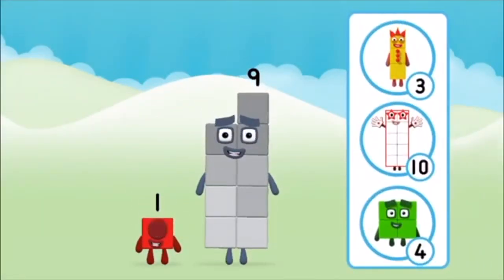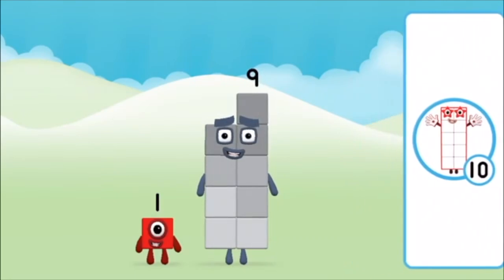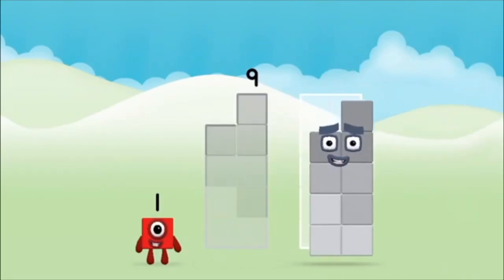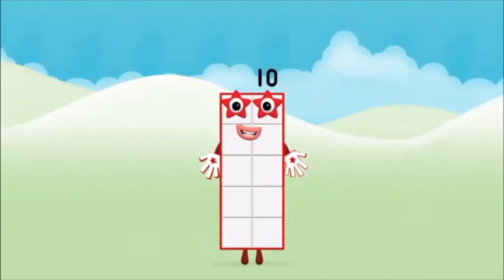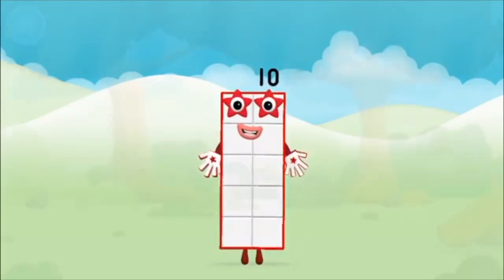Do you know which number block you'll make when you add these two number blocks together? Well done, you were right! Add the number blocks together: nine, one — one plus nine equals ten. Brilliant! You made number block ten!